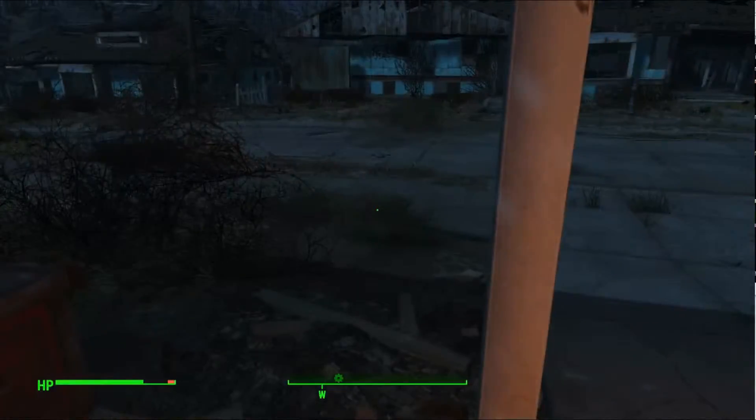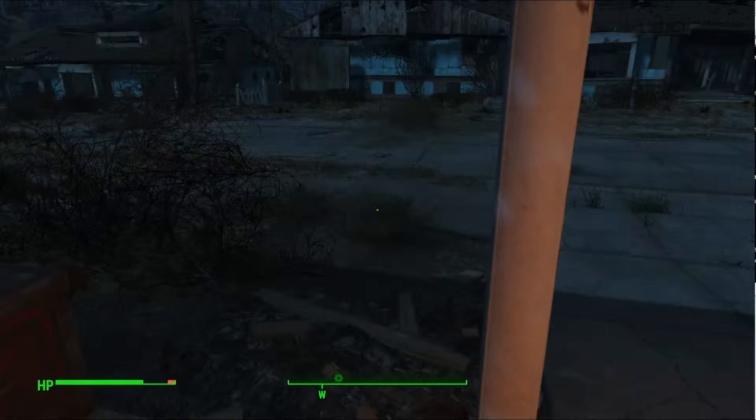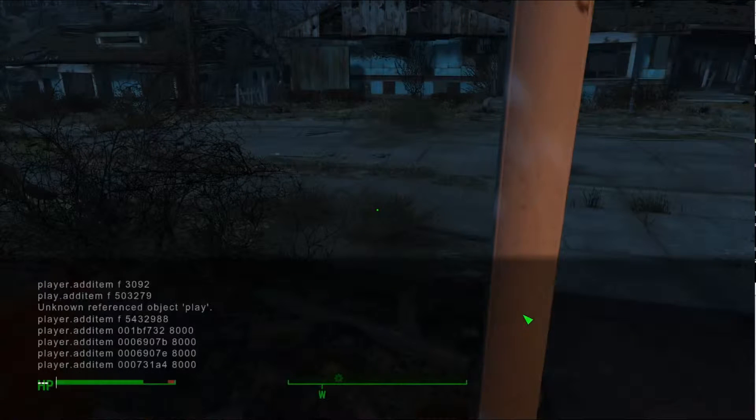What is going on everyone, it's EnuYashers here and what we're doing is we're getting unlimited wood in Fallout 4 for the PC edition by using console commands. We're gonna open it up by hitting the squiggly line next to the one key above tab.